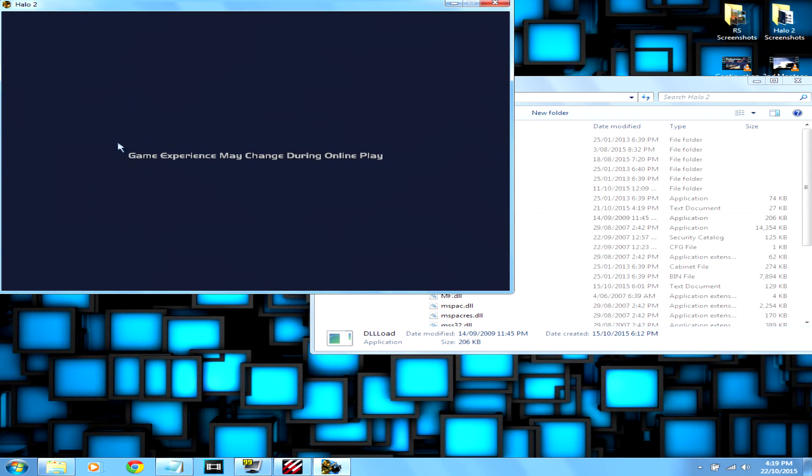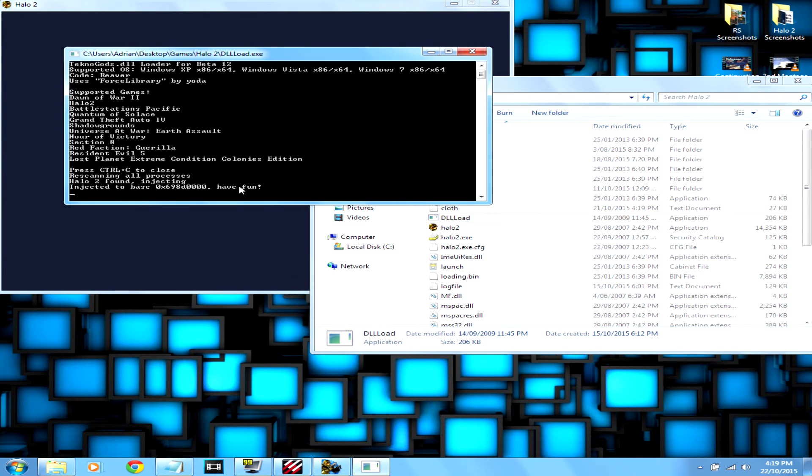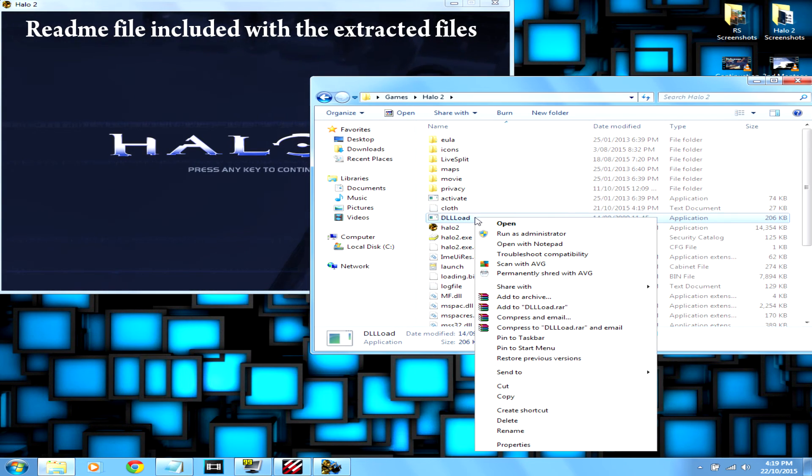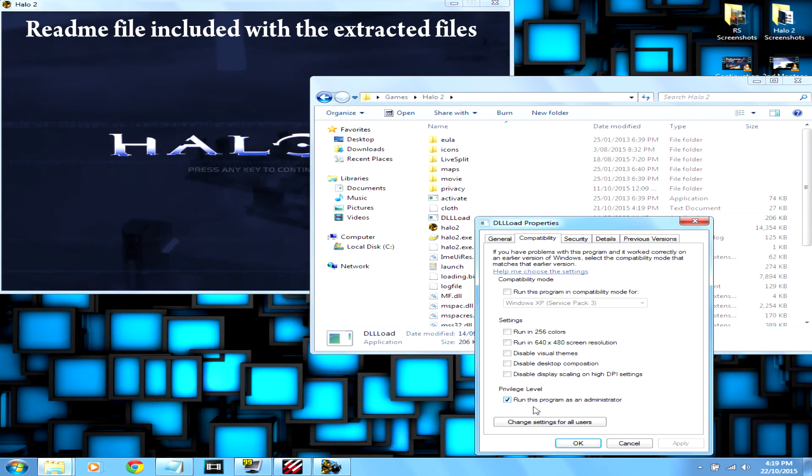Now once you get to this screen, double click DLLLoad. It should say something like this - if it says something different, just read the readme file. It would also help if you ran this program as an administrator.